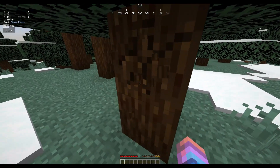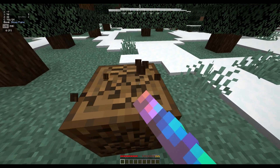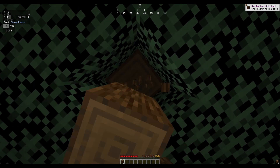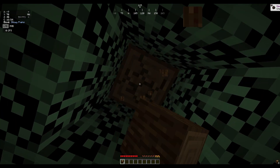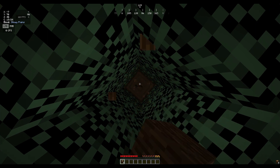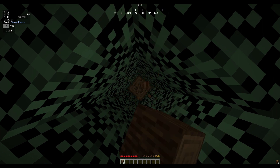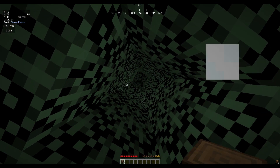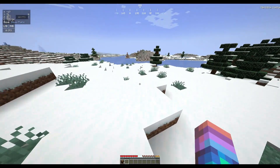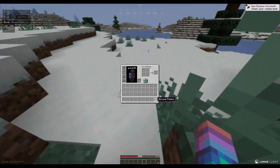Here we are. I'm gonna start off by getting some wood. Let's see what we have around us — not much. Let's try and get out of here.